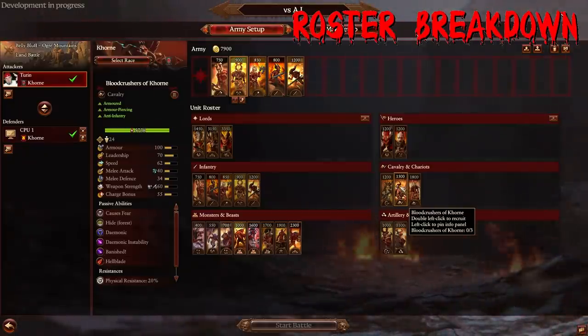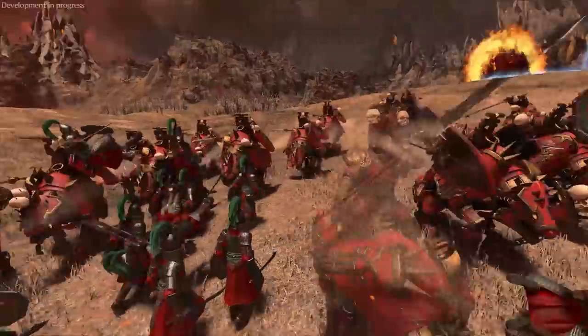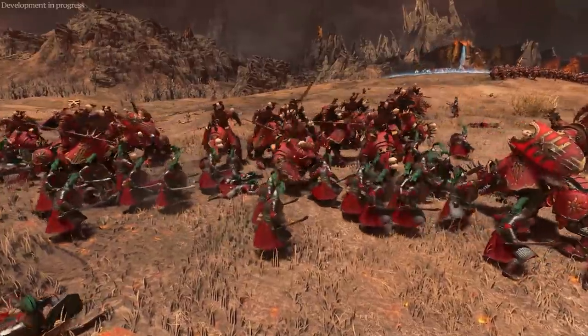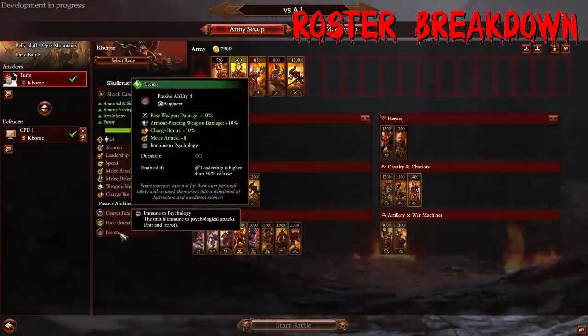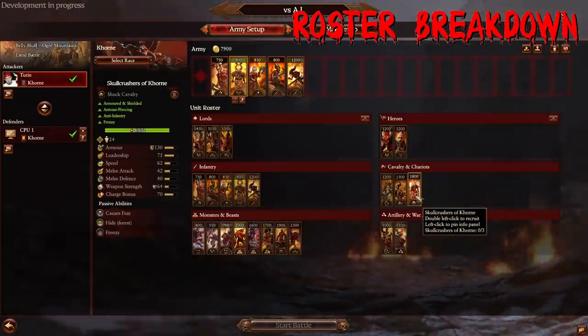The most elite unit in Khorne's cavalry slot is the Skullcrusher, and I really like them quite a bit. They don't have Hellblade, but these guys are middle linebackers — they're shielded with 30 more armor than the Bloodcrushers and have better combat stats. They don't have a bonus versus infantry — they're more like Questing Knights on steroids. Think of them in that role: armored Questing Knights that are quite a bit stronger across the board and also have Frenzy. Their base stat line is going to be quite a bit better with Frenzy kicking in. Very expensive, but if you bring them to the battlefield, they can be super dominant especially in smaller-scale battles, and they look super cool.